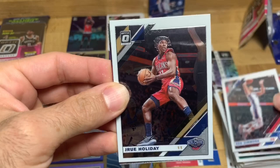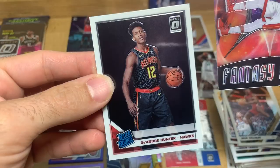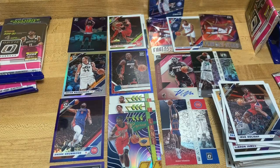Ben Simmons, Drew Holiday, come on - Fantasy Stars Jimmy Butler. Not bad, not what I was hoping for. There's another DeAndre Hunter - we'll put that with his. Still a cool card though, really nice. Fantasy Stars have cool graphics.